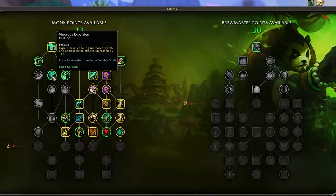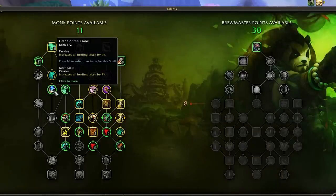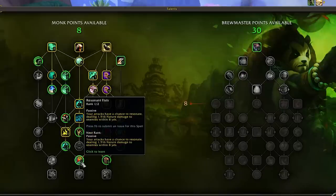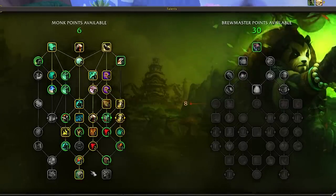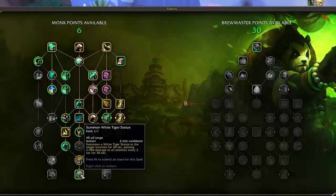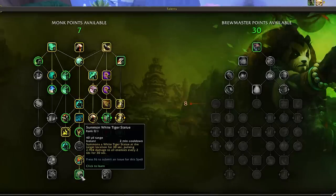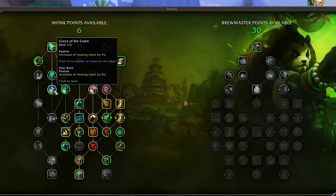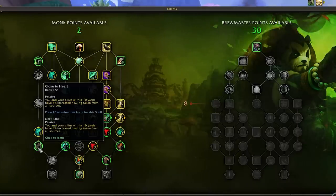Next we need to open up the left side of the tree by spending a point in Vigorous Expulsion and one in Grace of the Crane. With the third tier unlocked, we'll sink 2 points into Fatal Touch and 2 points into Resonant Fists. Most players will then opt into Summon White Tiger Statue — it's not the most insane DPS increase but it's one of the better options. With 6 points left on the left side: 1 point into Grace of the Crane, then Chi Wave, Profound Rebuttal, and 2 points into Close to Heart.